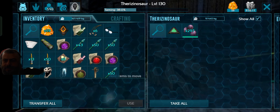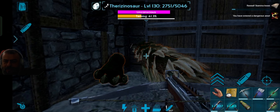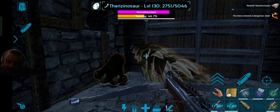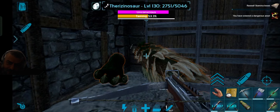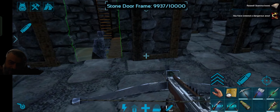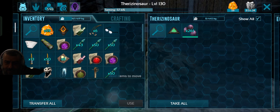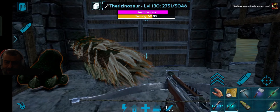Usually to tame this creature faster you need veggie cake or kibble, but if you do it the starve method you don't have to waste any time procuring or creating those items — you just need to starve it first. As you can see, this is in real time and it's going quite fast; you don't have to wait a lot. You just need to be careful around the raft or your trap to avoid any threats, and dispose quickly of any carnivorous creatures that might spawn near your trapping spot. The taming effectiveness remains around 100%, so you get the most levels.